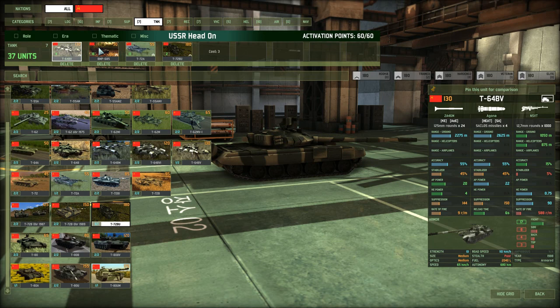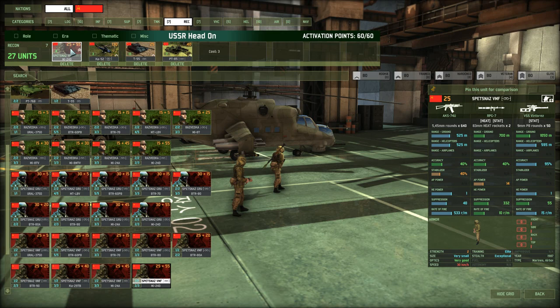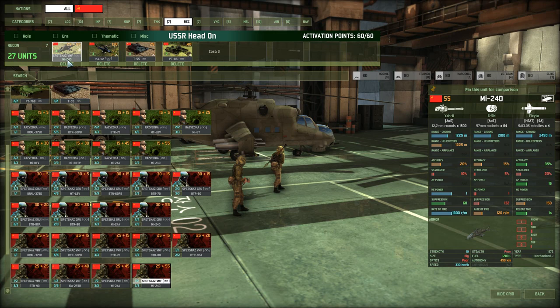Recon — again, fast, mobile, no stopping. Spetsnaz VMF are going to be the first to arrive. I want these as my sniper team to make sure I can spot whatever is coming in from, for example, the enemy spawns so I can respond to it. So these things in an MI-24D — while they are not very aggressive units, they do fit the profile.